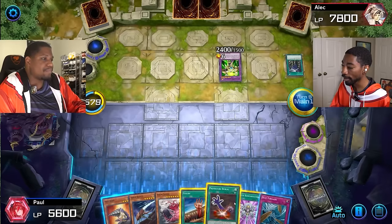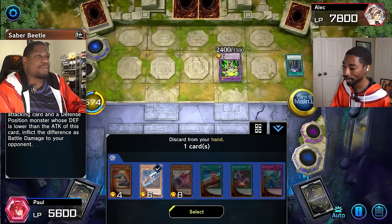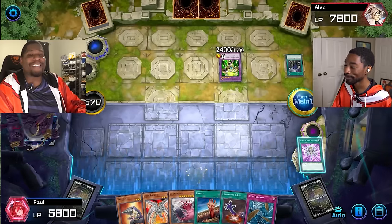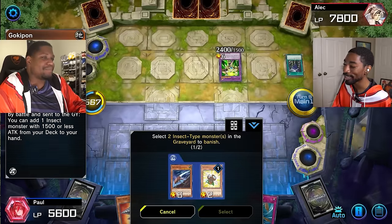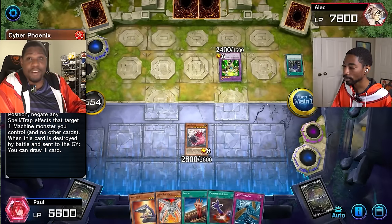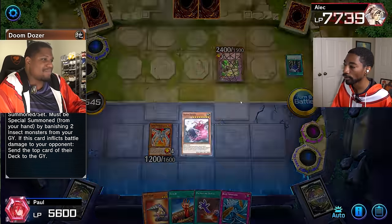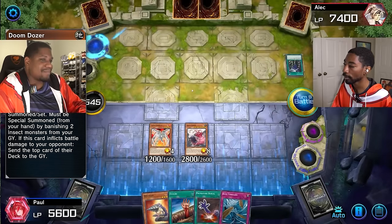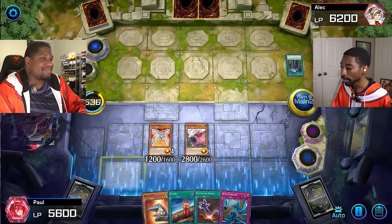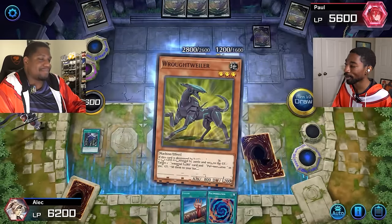I activate Monster Reincarnation — I discard Saber Beetle to add Cyber Phoenix back to my hand. Which now means I've got two insects in my graveyard to banish and summon Doom Dozer again. I summon Cyber Phoenix just because, you know. Doom Dozer enters battle phase — goodbye Thunder Giant. And you send a card from the top of your deck to the graveyard. You milled my boomerang — I can't get that back now. I'm going to set one card. I summoned Doom Dozer twice, I have already exceeded expectations.